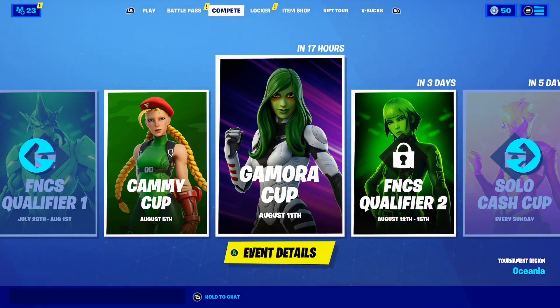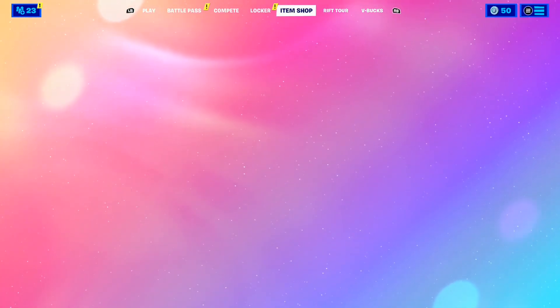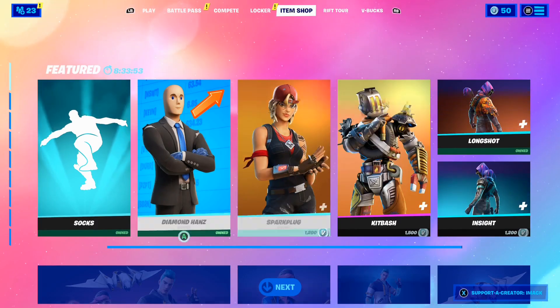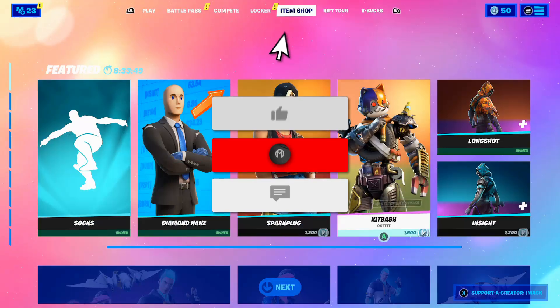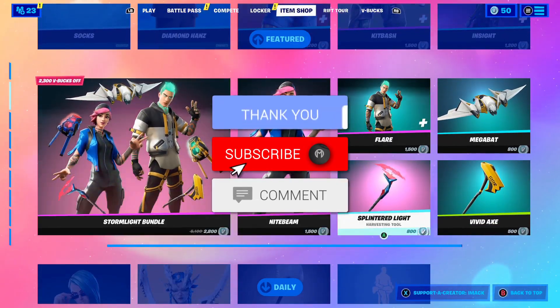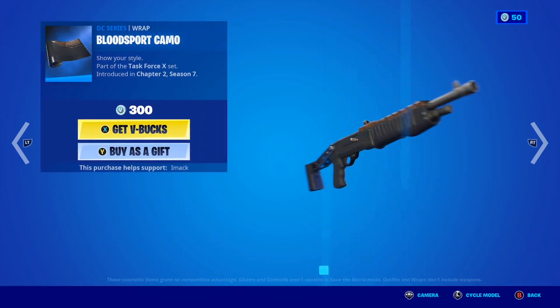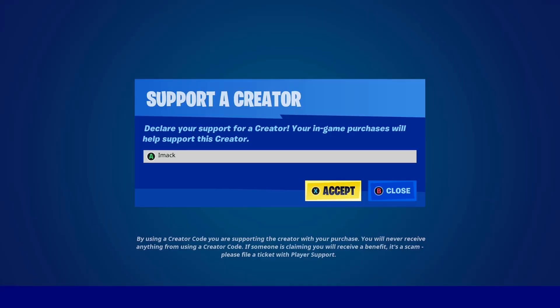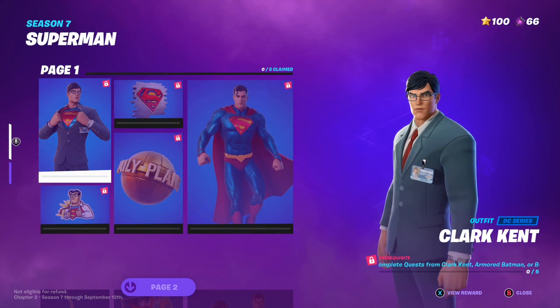Just quickly before we get into it, I do give gifts to my subscribers all the time here on the channel. So if you would like the chance to receive a free gift in Fortnite, all you have to do is smash the like button down below, subscribe with the post notification bell turned on, and comment your Epic Games username down below. Also, if you want to support me in Fortnite, make sure to use code imac in the shop. Hashtag ad.